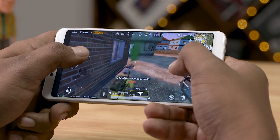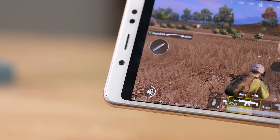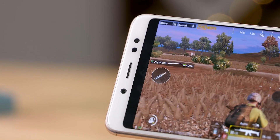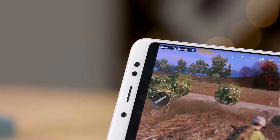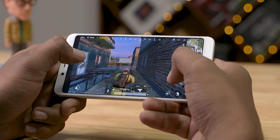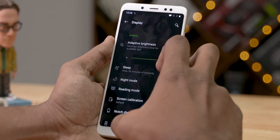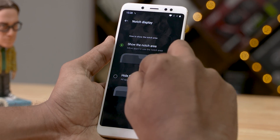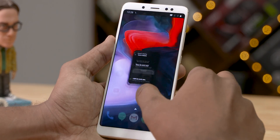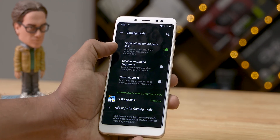One thing worth mentioning is this black bar — the OnePlus 6 has a notch display, and since this is a direct port, we have that here on the Note 5 Pro as well. It's a minor annoyance, but worth pointing out. You do have an option in settings to toggle the notch display on and off, but it doesn't help in-game. What might help though is the OxygenOS Game Mode, which seems to be doing a fine job of optimizing the gameplay experience.